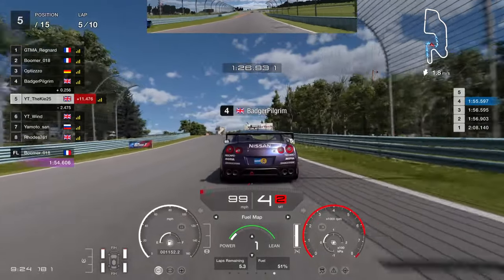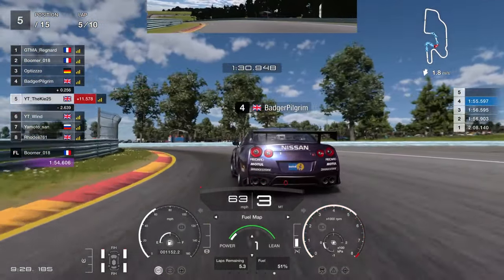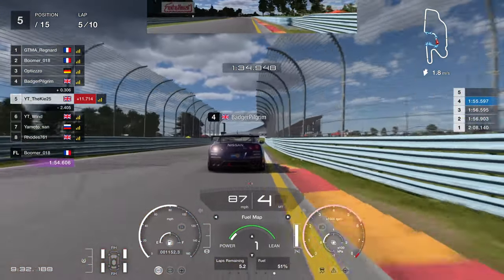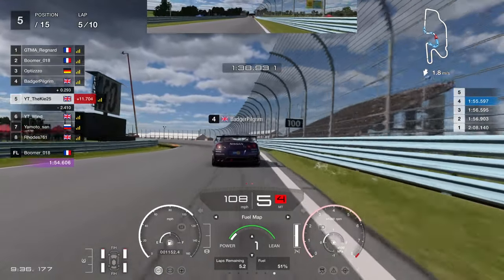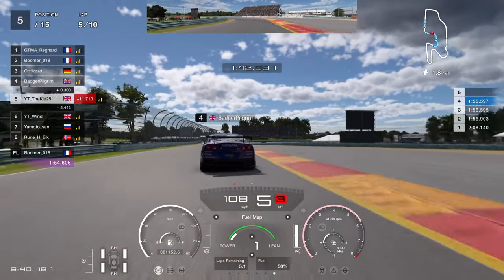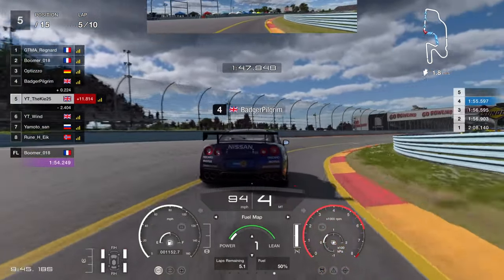The Nissan GTR in front of us can be used in this race, however I don't recommend it because you have to do a little bit more fuel saving with it. It's a lot easier with the Subaru — you can just short shift in mixture 1. Just a little short shifting on the straights, and if you're in a slipstream save a bit with the mixture setting and you'll get to the end pretty comfortably.